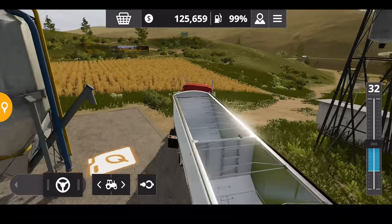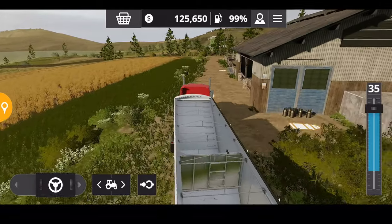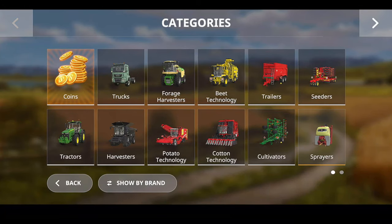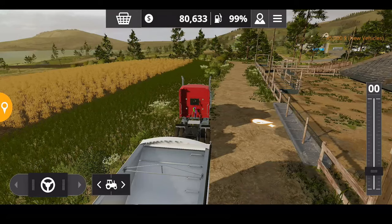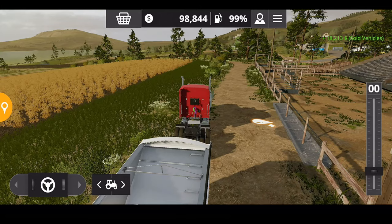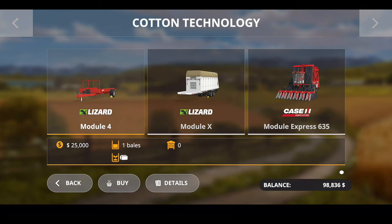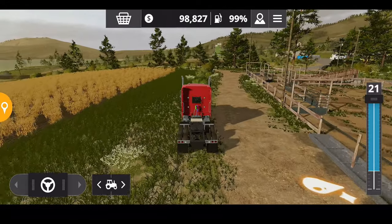It only takes a couple minutes to haul a bale from the field to the sell point. We'll disconnect that, go to the shop. Let's see our cotton baling technology - yes, we'll take one of those. Back to vehicles - the Lizard Module Four, is that the one? Wow, that has lost a lot of value. We paid like thirty-some thousand - oh, only twenty-five. Okay, this was forty-five. So yeah, I didn't lose a whole lot but definitely lost some.